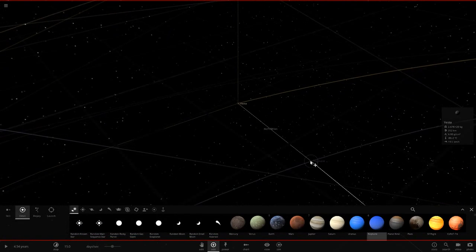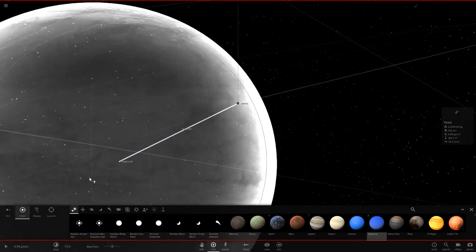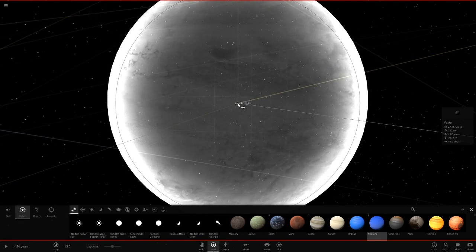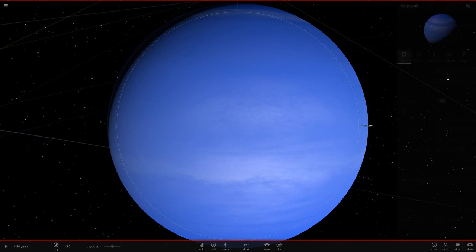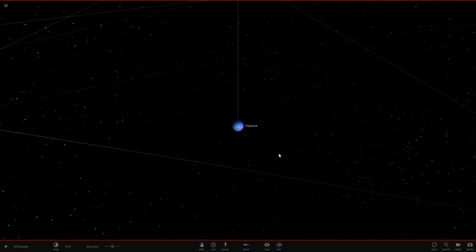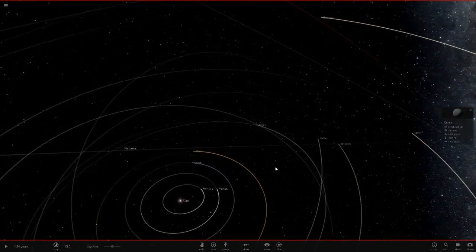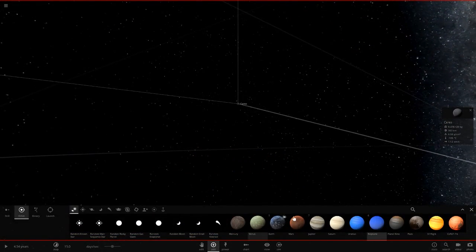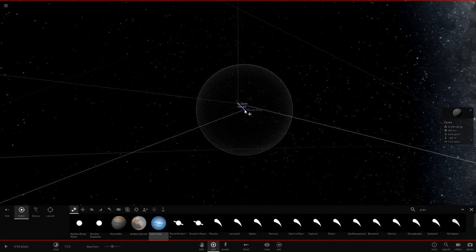So let's get Neptune here and place it right on top of Vesta. We'll put it in orbit there, then delete poor Vesta and make Neptune orbit around the sun from Vesta's position. So now we have a new Neptune in the system. Then we're going to go to Ceres over here — we're doing this in my custom solar system if you haven't noticed — and let's get Planet 9 in right there.